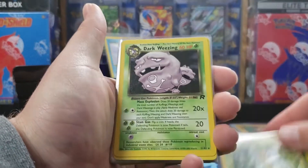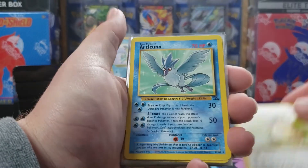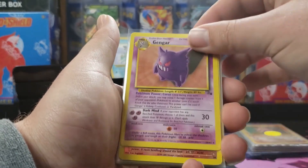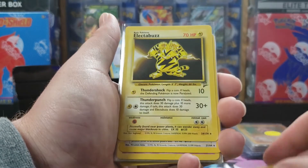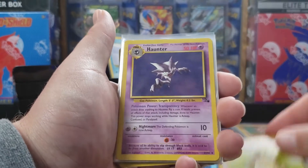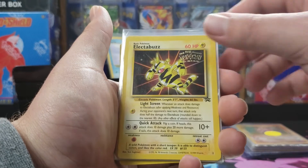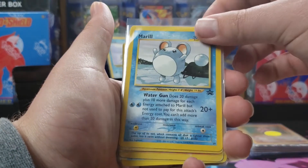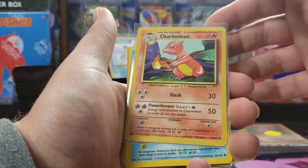Look at this. We got a Beedrill, a Non-Holo Dark Weezing, Kangaskhan. I think we may have found the rares. There were rares in this one. We got a Gengar, we got the Promo Entei. An Electabuzz, Non-Holo Kangaskhan, a Haunter, Non-Holo Lapras. We got the Promo Electabuzz, Promo Mewtwo, Promo Mew. There's a Charmeleon — it's pretty beat up.